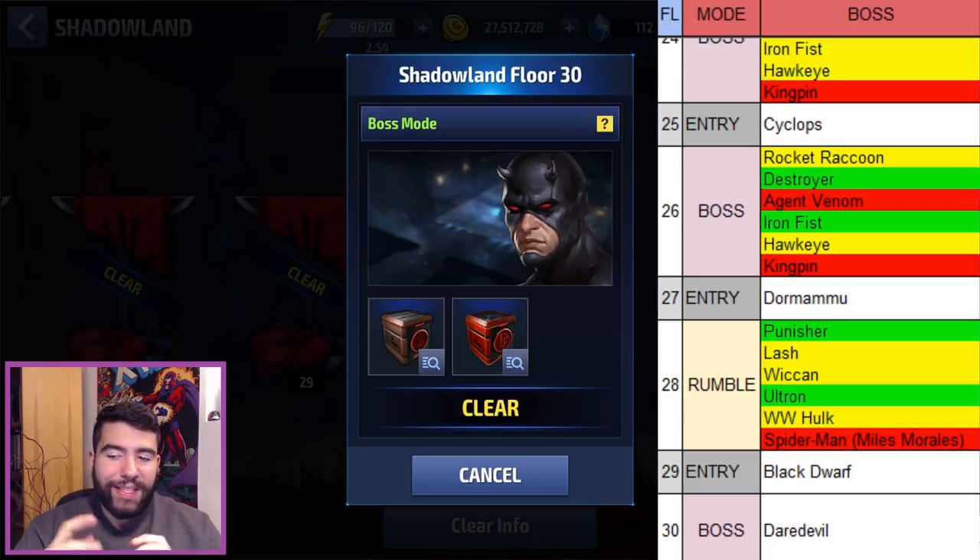Floor 28 is the last rumble you will see — hopefully you get Punisher or Ultron, because the other ones can be challenging, especially the Spider-Man ones. The final two stages: first you have the Black Order with Thanos and his goons, and then finally Daredevil Solo — probably one of the easier stages at this point. I'd compare it to an early stage 20 or 21 in terms of difficulty. It's kind of weird how it builds up and then drops off right at the end.